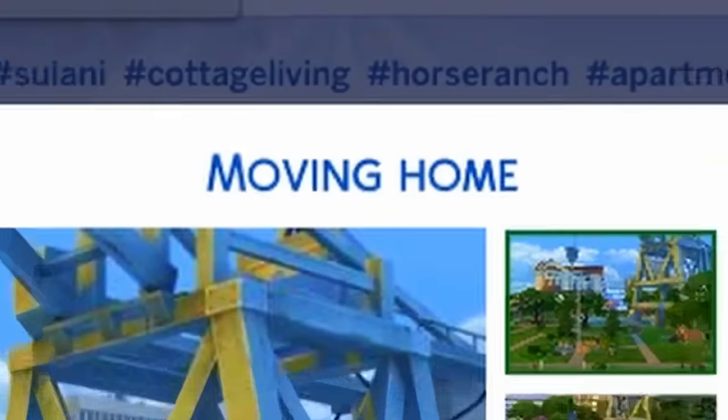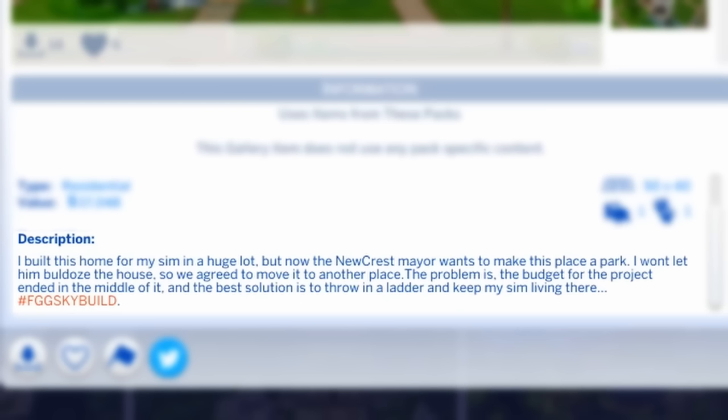The first build we're going to be looking at is Moving Home by Cesarulo. 'I built this home for my sim in a huge lot, but now the new crest mayor wants to make his place a park. I won't let him bulldoze the house, so we agreed to move it to another place. The problem is the budget for the project ended in the middle of it, and the best solution is to throw a ladder and keep my sim living there.'